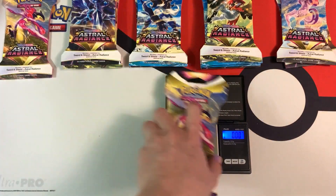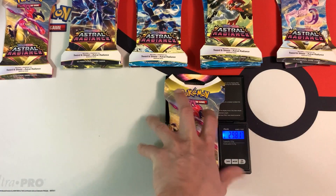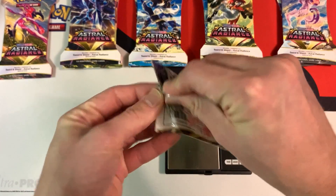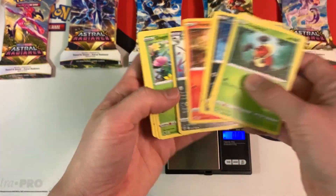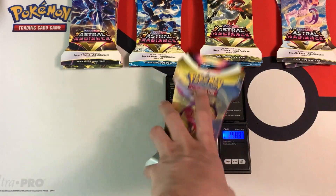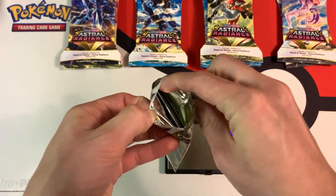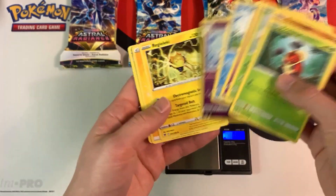This next Typhlosion pack weighs a bit more — about 0.6 grams more — at 29.81 grams, still much lighter than the other pack arts. The pack itself weighs 21.15 grams, but we also get a white border code card with a reverse and a non-holo rare. The next Typhlosion pack weighs 29.89 grams, pack weight 21.20 grams. Hopefully we get a hit, but I do see a white border code card — which means nothing, not even a trainer gallery card.